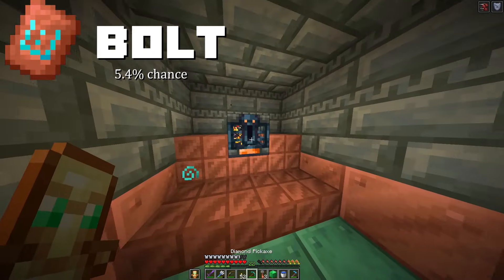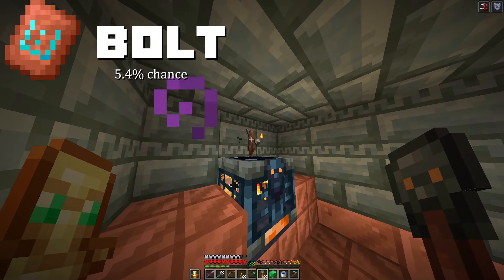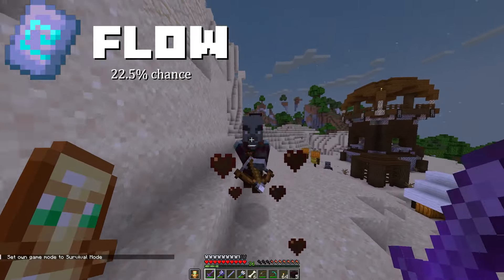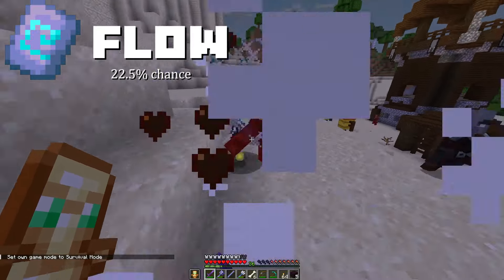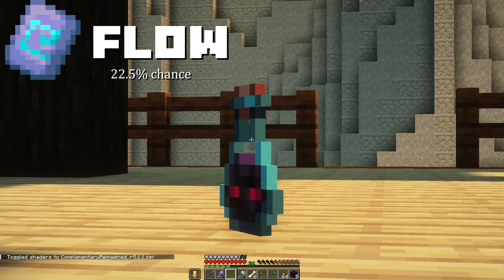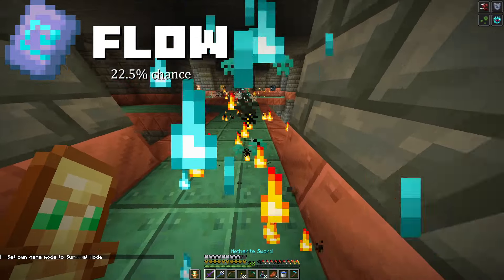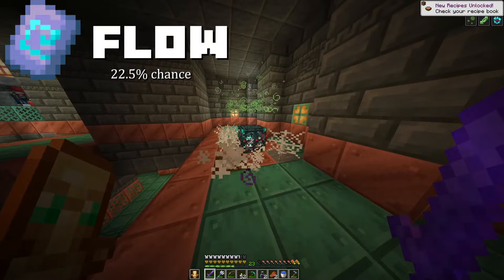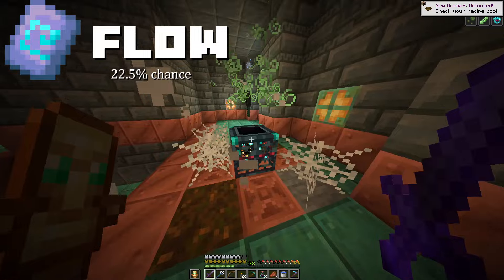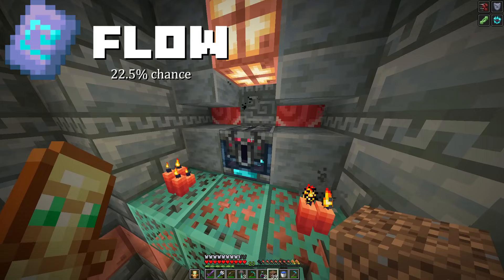The new Bolt Armor Trim can be found in the Vault and Rewards chest with a 5.4% chance. You're going to need to head to a Pillager Outpost, or just find an Ominous Bottle in the Trial Chambers, and then start an Ominous Trial. From the new Ominous Spawners, you'll be able to get the Ominous Key to unlock the Ominous Vault to get some Ominous Loot.